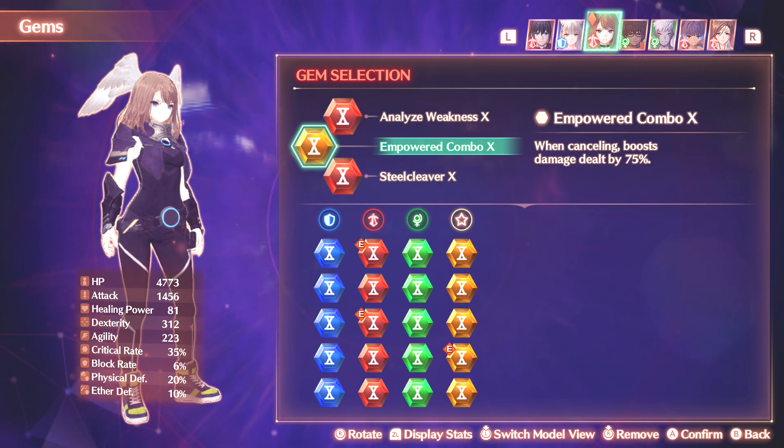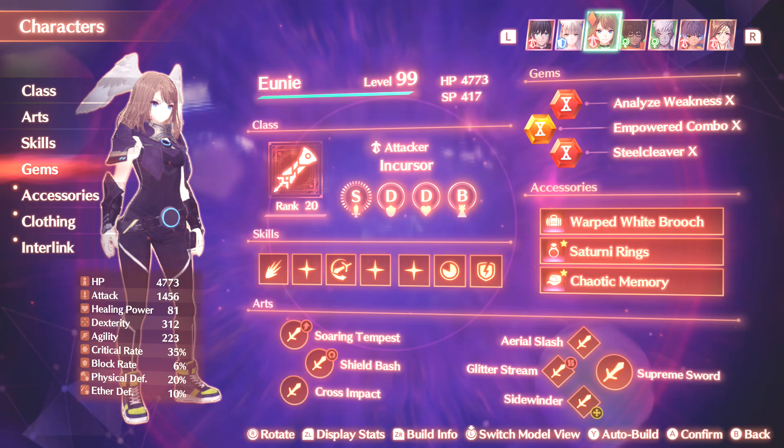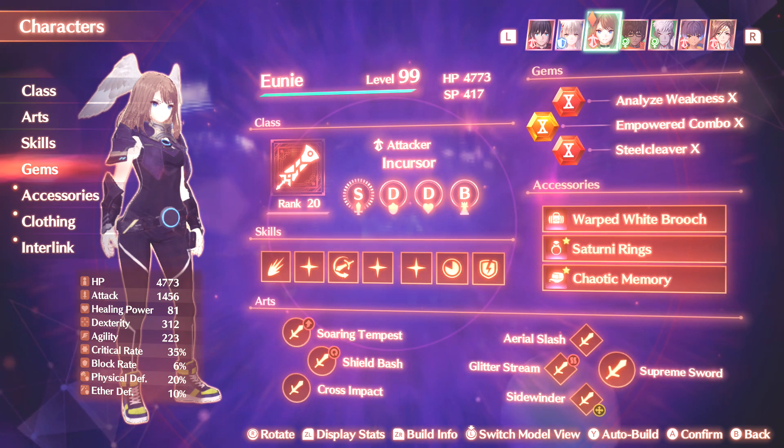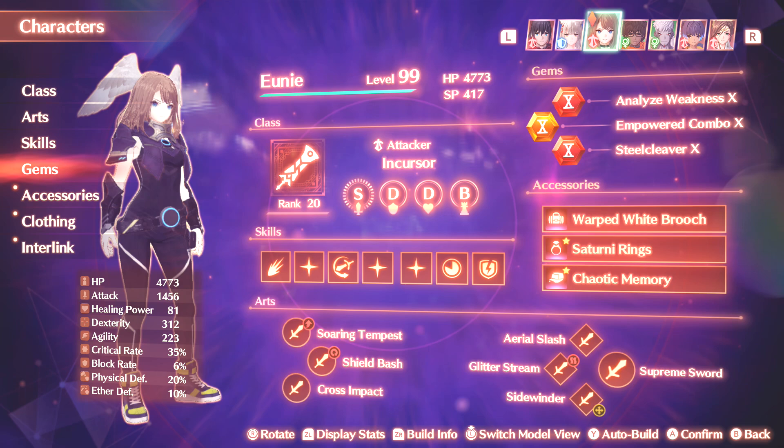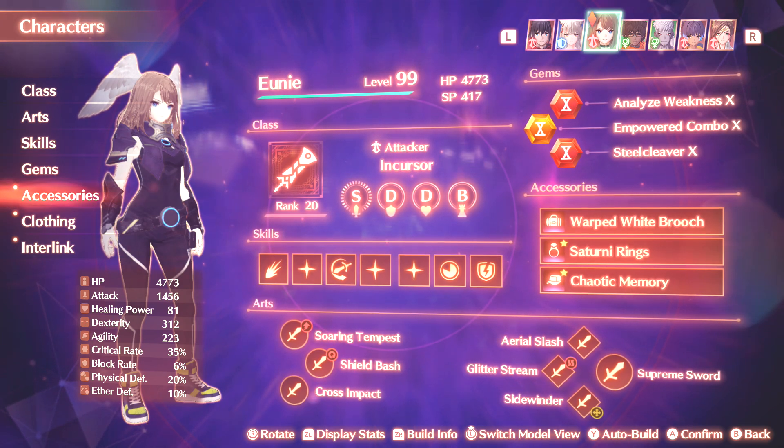And then we have Empowered Combo. This one boosts the damage of attacks if you cancel them by a good 75%. Since you're going to be doing this often, there are so many multipliers at play, which we'll be getting into, and it'll become more apparent as we explore this build moving forward.